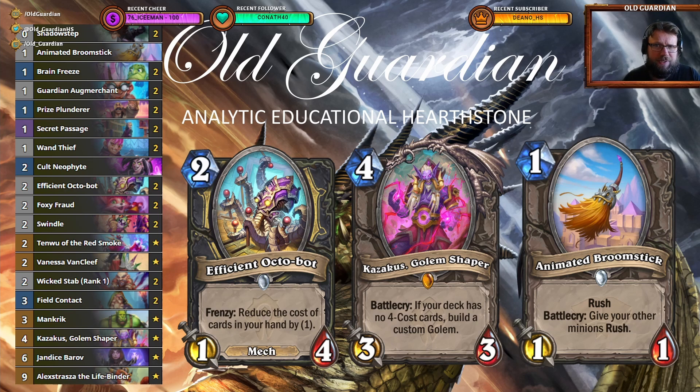This specific Miracle Rogue list is better against Shaman than most other lists because it runs, for example, only one copy of Cult Neophyte, a card that is mostly useless in the matchup.